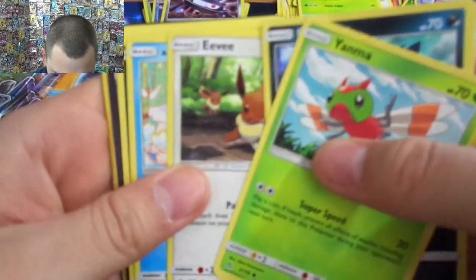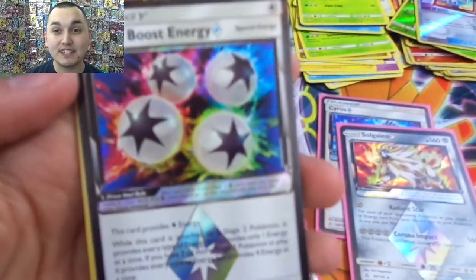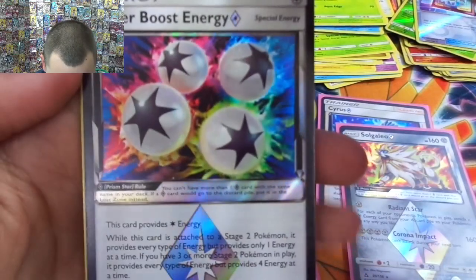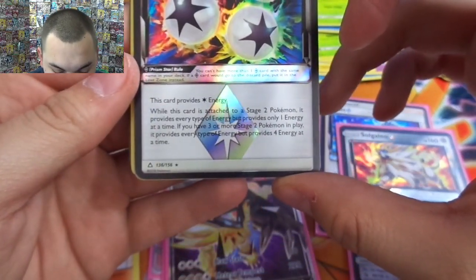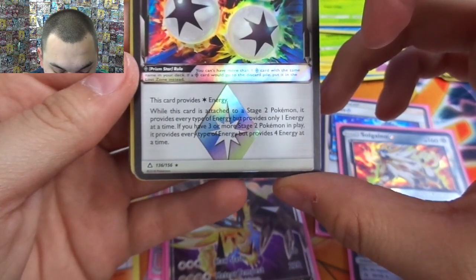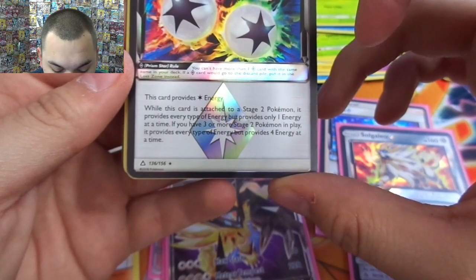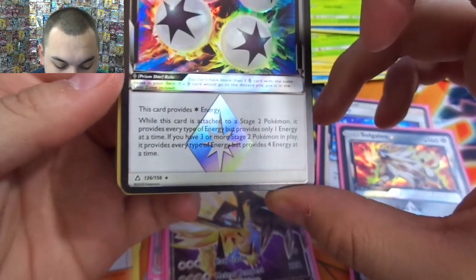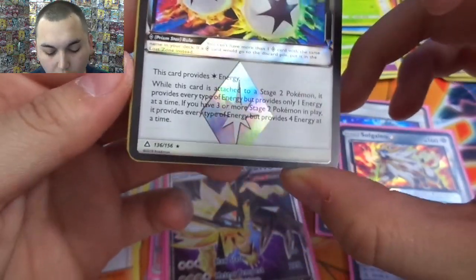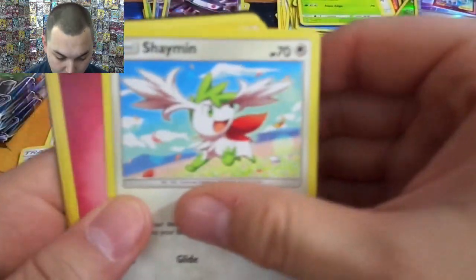There it is — there's our last prism. Super Boost Energy! I got all the ones that I wanted. So this card provides a colorless energy, but when it's attached to a stage two Pokémon it provides every type of energy. It only provides one energy at a time, but if you have three or more stage twos in play it provides every type and provides four energy at a time. So Decidueye decks would be huge.